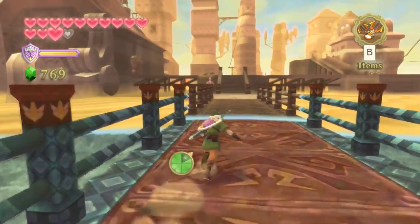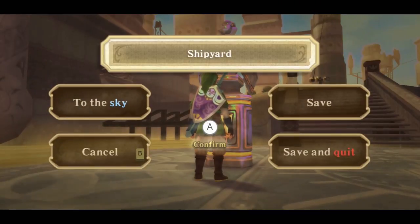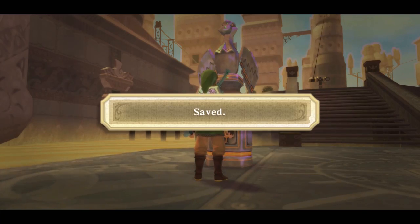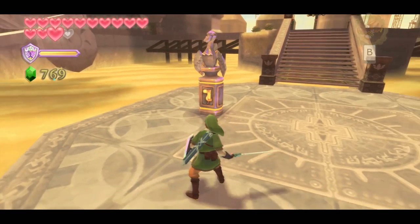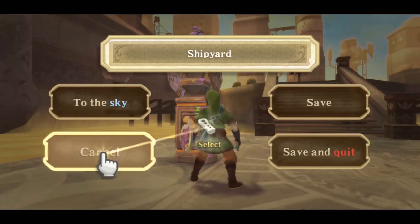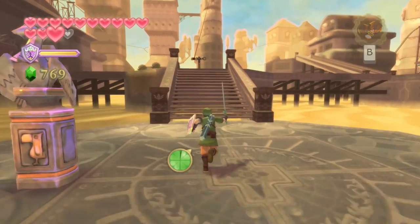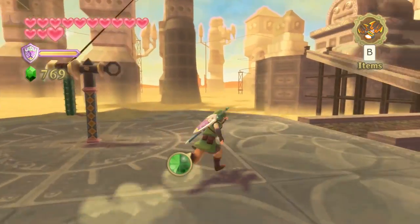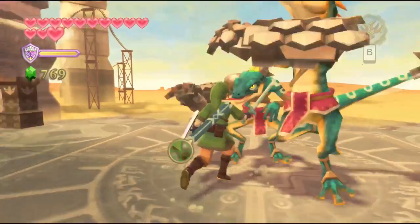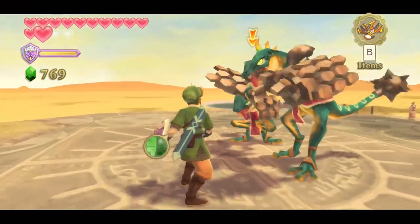Our next objective is to enter the nearby building, but the door is closed so the only way in is to take the longest path possible — literally circle around the rest of the entire area until we've explored every square inch before we finally reach that building. Go ahead and speak with the bird statue to activate it; you don't necessarily have to save, but at least activate it so we can warp back here whenever we want. I'll continue off to the right where there are a couple of outposts.